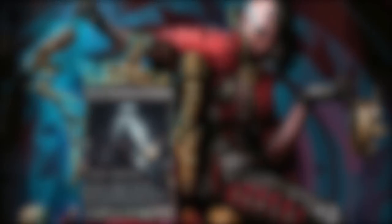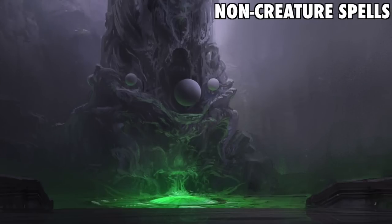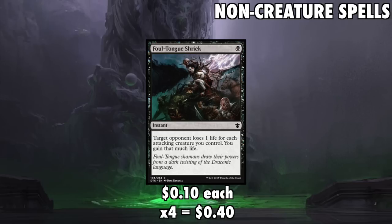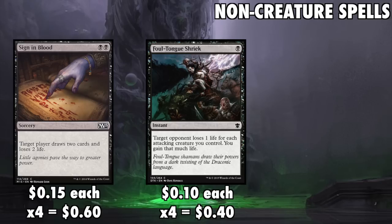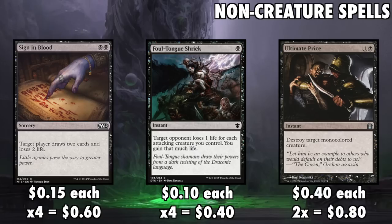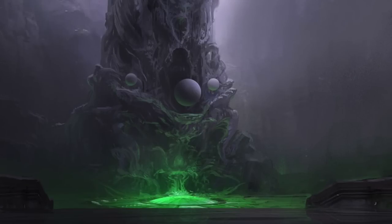What about non-creature spells? I want to start with another incredibly overlooked card: Foul Tongue Shriek. This oftentimes is a winning play by itself and it can save games that have not gone in your favor as well — I recommend a complete playset. A playset of Sign in Blood gives you great versatility; draw into gas or target your opponent and deliver a loss of life that can finish the game. Finally, while we are taking a mostly aggressive stance, a little removal is warranted in the form of Ultimate Price — we only want a couple main board. The mana base is just 20 Swamps and you're set to go.